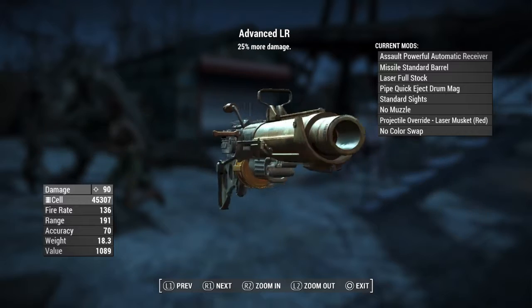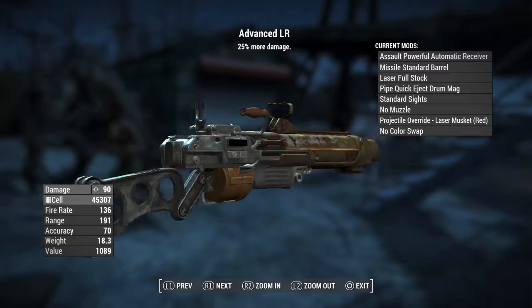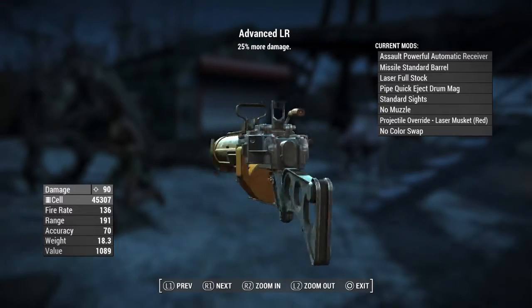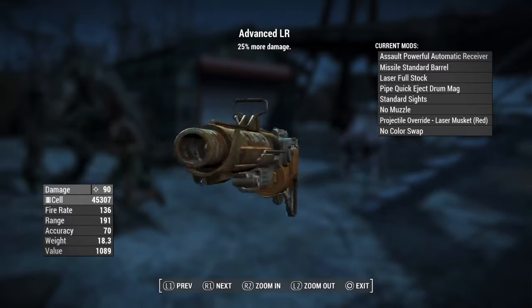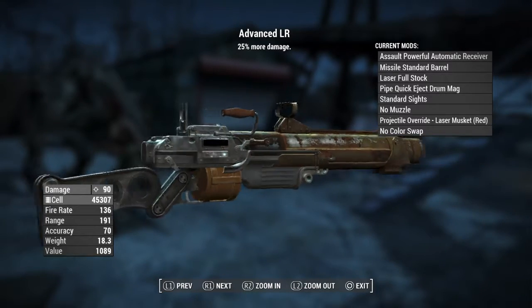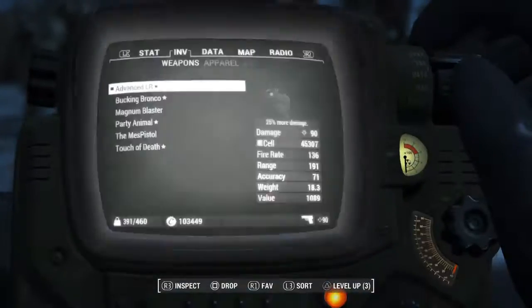The first one is going to be the Advanced Laser Rifle — this is going to be a beast of a weapon. You can tell it's huge; this thing is going to put a hole in somebody for sure. I decided on the laser musket projectile override in red because I thought it came out the best. It's the assault rifle with the powerful automatic receiver, missile standard barrel, full laser stock, pipe quick-eject drum mag, standard sights, no muzzle, projectile override for the laser musket in red, no color, 25 more damage, and rapid.